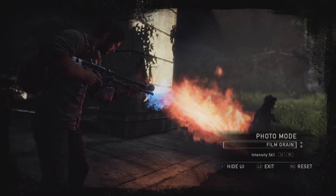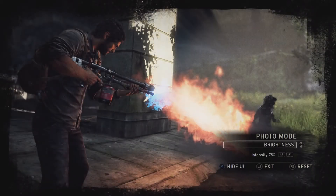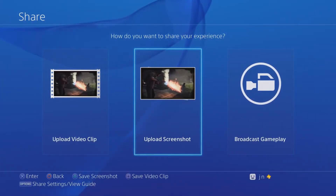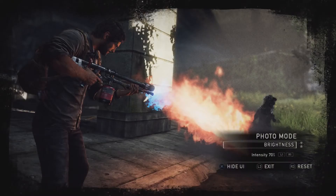If a particular area is too under or overexposed, you can lighten or darken it in the Brightness menu with L1 and R1. Now that you've got everything set, you can hide the UI with the X button to save that perfect shot. Once you've framed up your shot, just press the Share button to save the image and upload for your friends to check out. You exit Photo Mode the same way you got in, by clicking the L3 button.